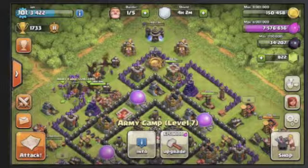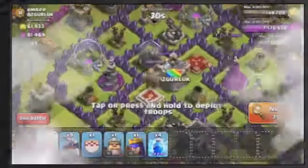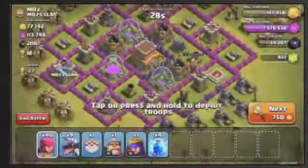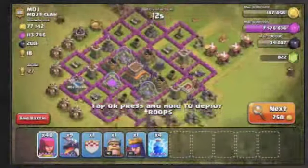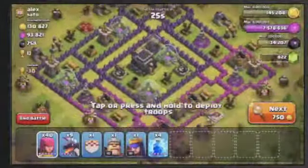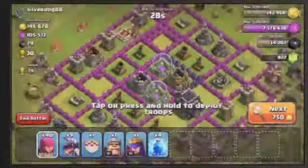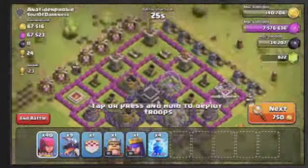I don't use my Archer Queen in this raid; I do use my Barbarian King, but you'll see. I'm fast forwarding through these. I did have to search for a little bit to find a base — I wanted to find one that didn't have any air defenses already down, and one that had its Town Hall in the middle to show a most accurate description of what we might see with war bases against a Town Hall 8.